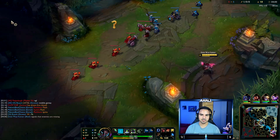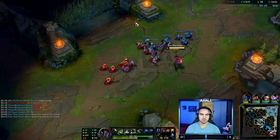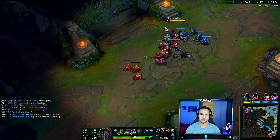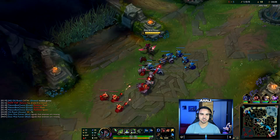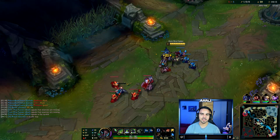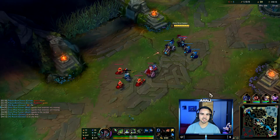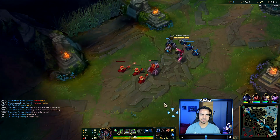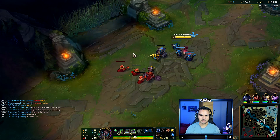I'll drop a ward pretty deep in here and ping MIA. I don't really know what he could be doing — he might be helping Master Yi. The new Scuttle Crab, if you didn't know, has a giant shield. But if you stun it, it completely gets rid of the shield. The shield is like 70 or 80% of the health the crab has.